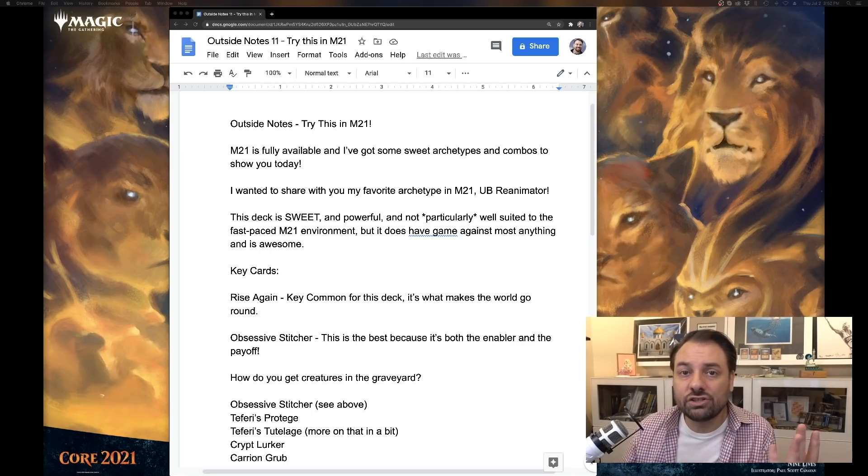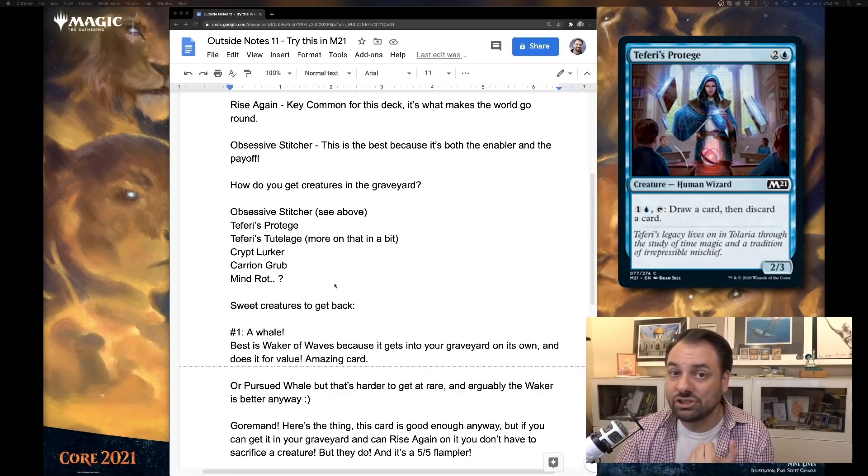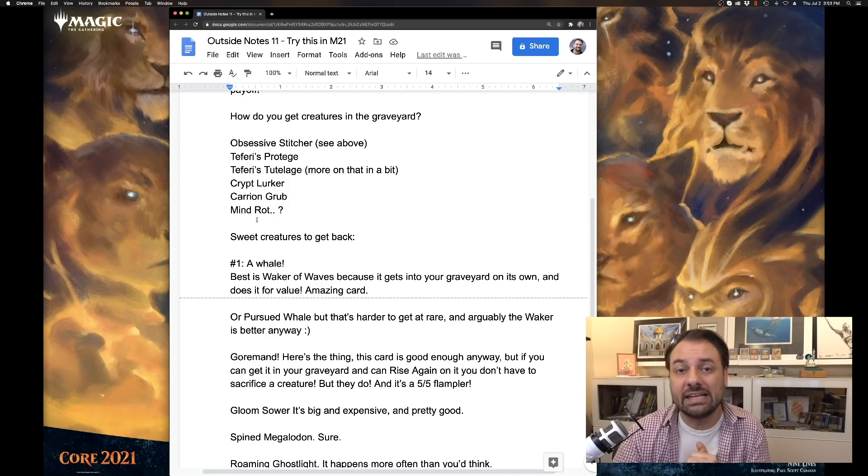In order to bring cards back, you need to get them into your graveyard. The Obsessive Stitcher is a great way to do it, probably the best way. But there are other cards — there's Teferi's Protégé, which allows you to loot: draw a card and discard a card. So you can draw into the lands or the Rise Again that you need and discard the huge expensive creatures. There's also Teferi's Tutelage, which can be a really powerful card in this format, and that allows you to loot as well to get rid of a card.